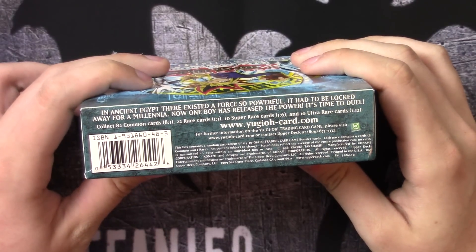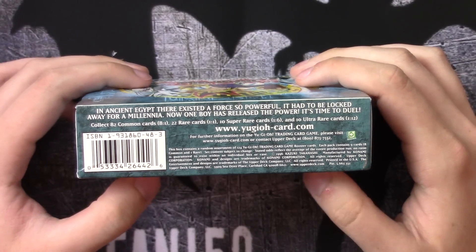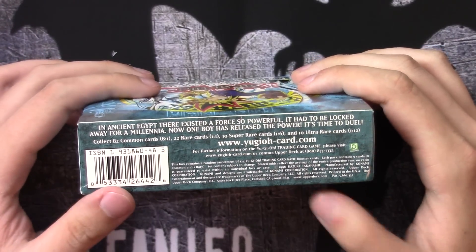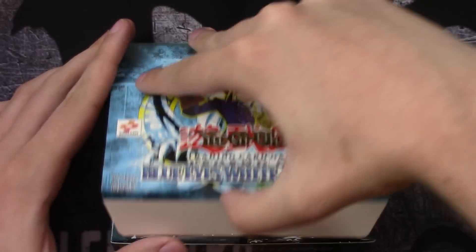Here's the box. Do we have the ratios on the box? Commons 8-in-1, rares 1-in-1, supers are 1-in-6 and ultras are 1-in-12. Alright, does look like we have an authentic box here, which is great — 100% authentic. I actually have a non-authentic pack here. This is the counterfeit pack, and this was what I was talking about with the pull tab.